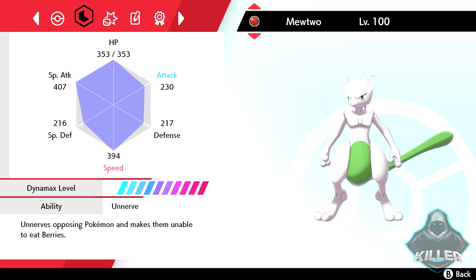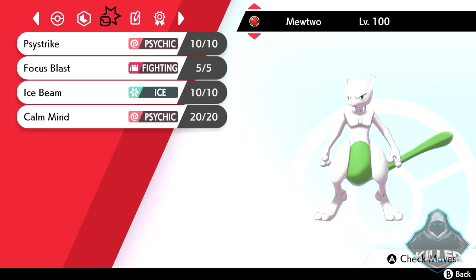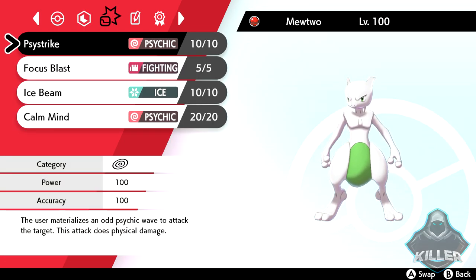The dynamax level is maxed out, and this Mewtwo is also fully EV trained. It's got 252 EVs in Special Attack, 252 EVs in Speed, and the remaining four EVs are in its Defense.